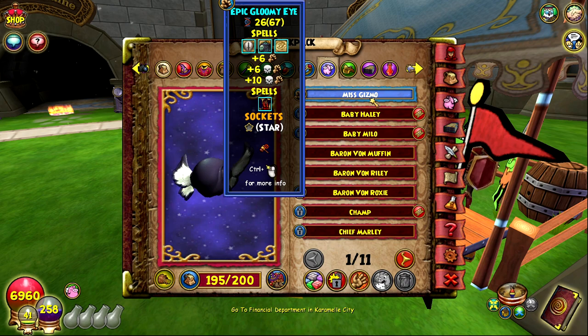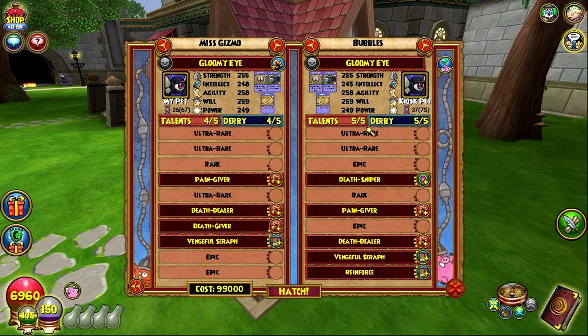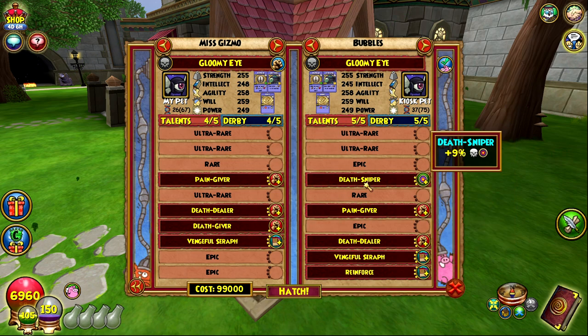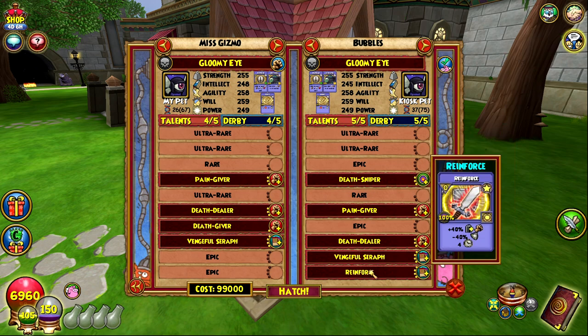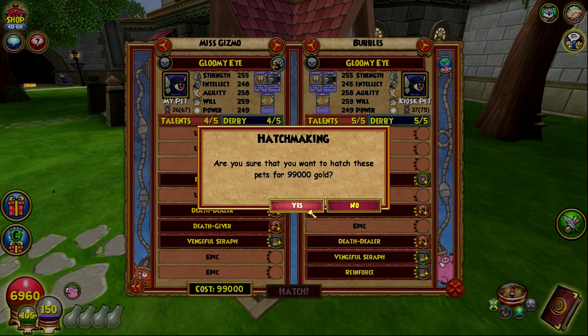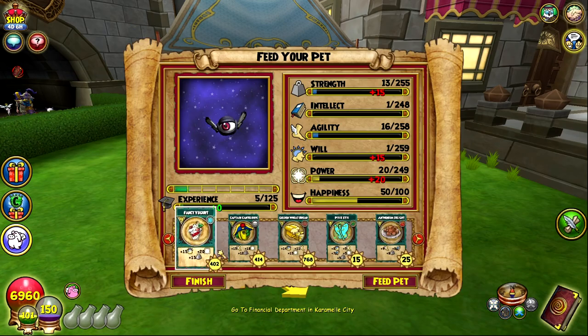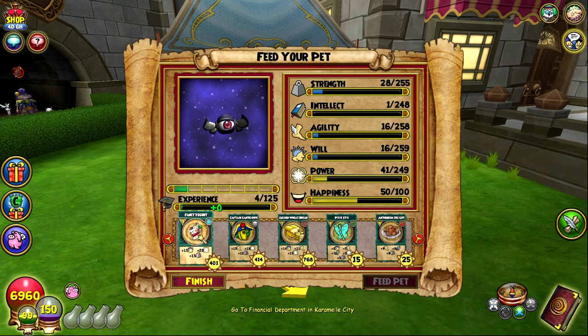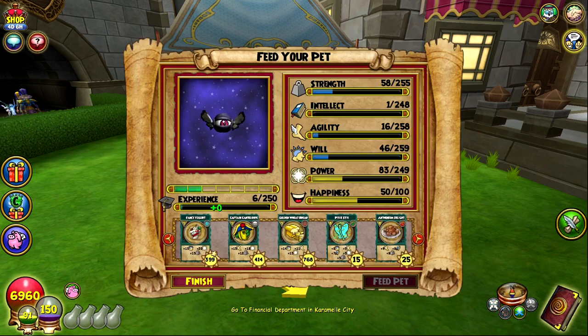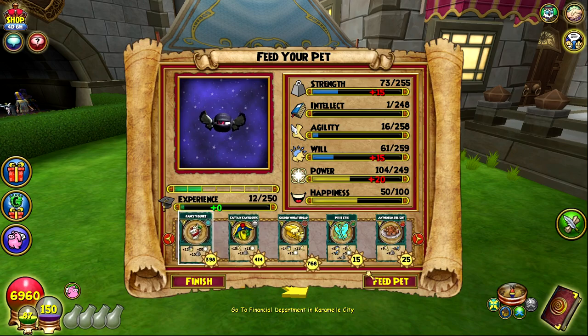It's been a couple of hours and hopefully we're gonna be able to finish up the pet now. We left off with this triple damage pet with vengeful serif. I'm gonna rehatch with the death sniper one — it doesn't really matter, I really just want reinforce. We haven't got reinforce once this entire video and we've been hatching with reinforce pets the whole time. We're gonna start training up to teen. Pain giver — not a horrible start, just not the greatest. Bulwark and reinforce — the last time I went for a bulwark pet I never got it, and I haven't got reinforce yet either, which is weird.